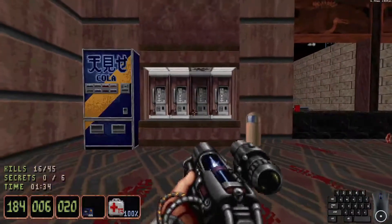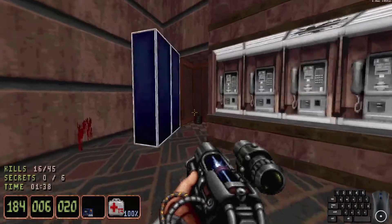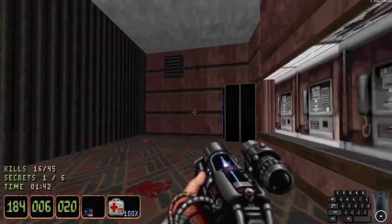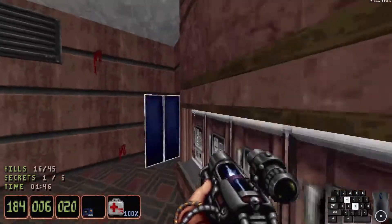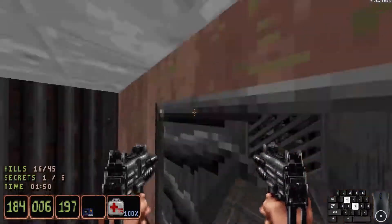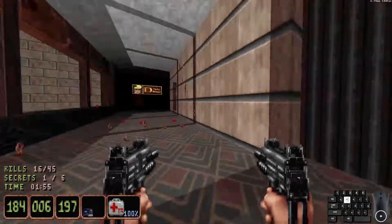Secret number one: see the one and only phone that has a flashing light? Use it to move the soda machine and grab some goodies. You can also jump on the little lower platform of these phones, jump onto the soda machine, and jump inside this vent here for a guardian head — which is not a secret, oddly enough, if you need it.